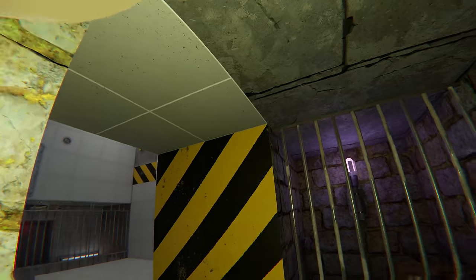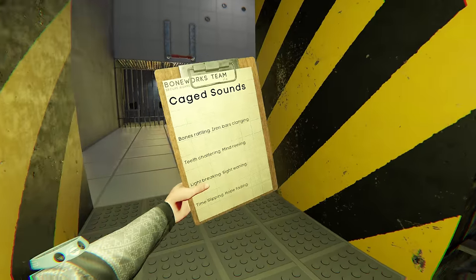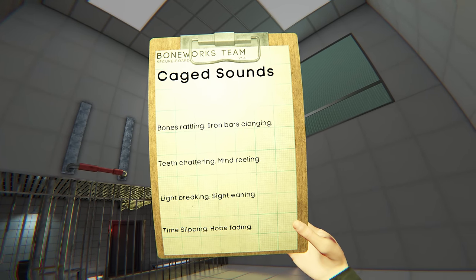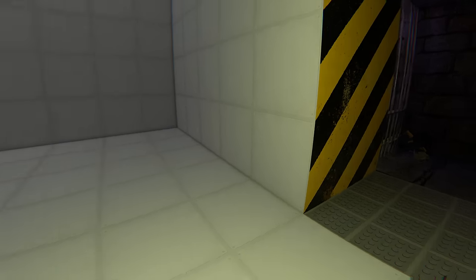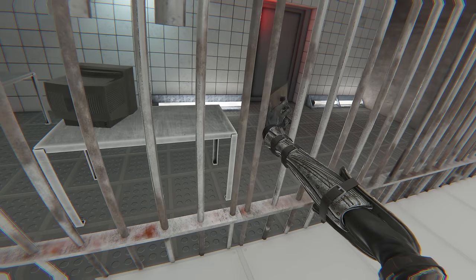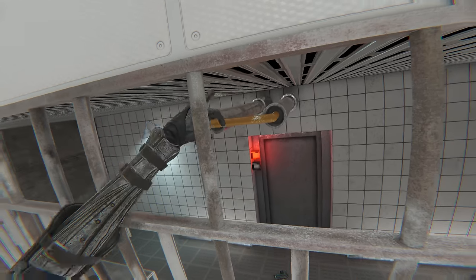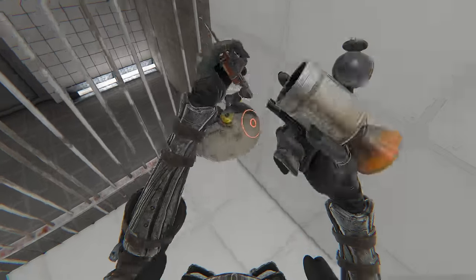Behind those bars lay a notepad and a button, enticing me with their hidden secrets. I reached through the bars, retrieving the notepad. Its message seemed mysterious, evoking a sense of confinement and uncertainty — the rattling of bones clanging on the iron bars and the fading of hope painted a picture of an enigmatic journey through this level. Intrigued by the button, another door swung open, revealing a pathway to freedom. The subsequent chamber welcomed me with yet another notepad. Its contents described a brief experimental game offering a delightful diversion: the objective was simple — pull and push objects, skillfully climbing towards the top. The reward? A small hatch opening, surprising me with the playful antics of a mischievous crablet.